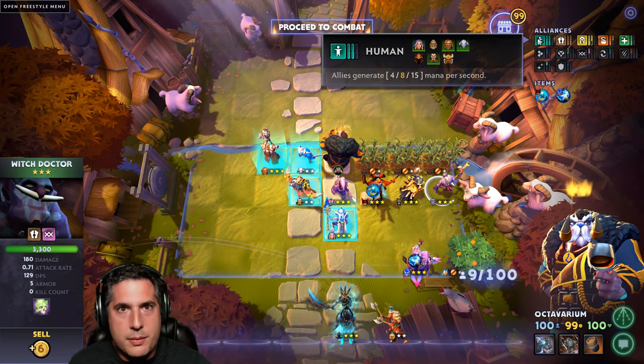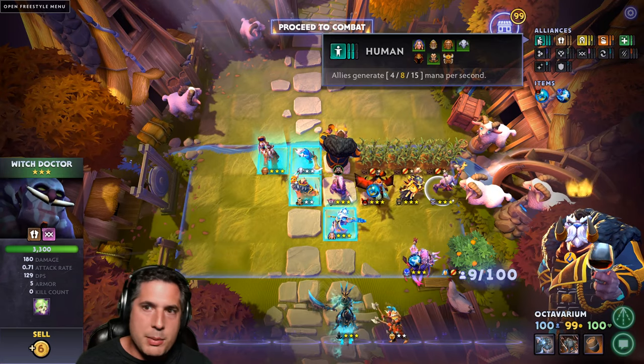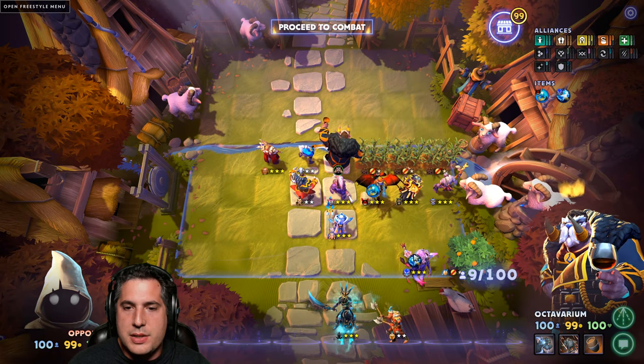Crystal Maiden, the Omni Knight, Sven, and Lycan are your four humans - forget about the others. These are the ones you want. At the end of the day, what you're going to see is you're going to see a ton of DPS here.